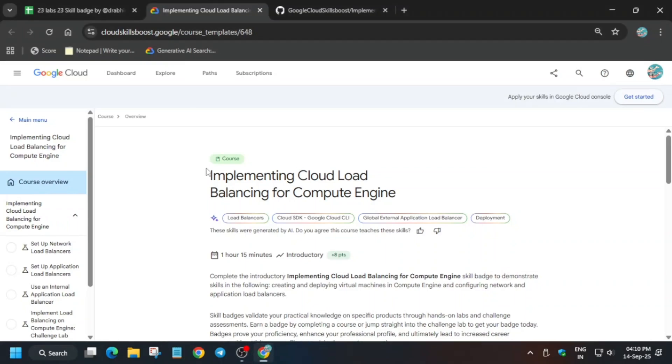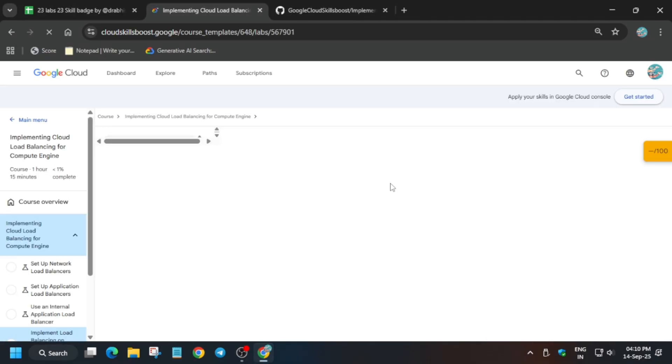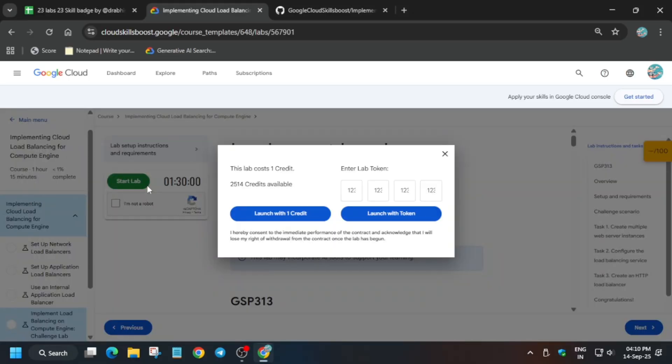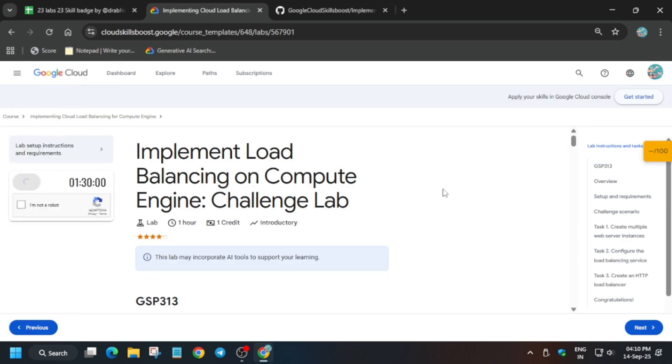Hello guys, welcome back to the channel. In this video I'll cover this pre-assessment skill badge. First of all, you have to just click on this — the complete sheet is present in the description box. Now just click on Start Challenge and you'll be directed to the challenge lab. Simply click on Start Lab and open the console in an incognito window. If you're new to this channel, do like the video and subscribe.